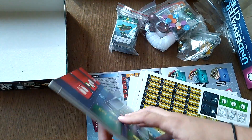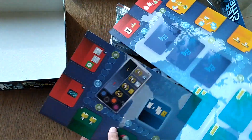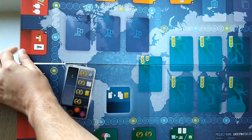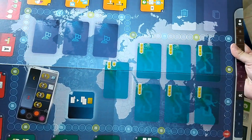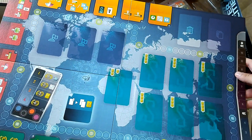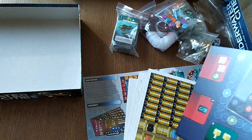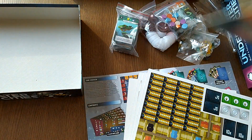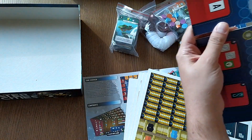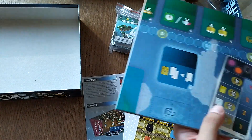Lots of tiles. Let's have a look at the board first. It's double-sided — what's the difference between the two sides? The other side seems to be almost the same. This side is for three to four players, and this side is for one or two players, so obviously there are fewer spaces. I can't quite tell what's different — probably some of the icons. I'll have a look at it offline; let's put it back.